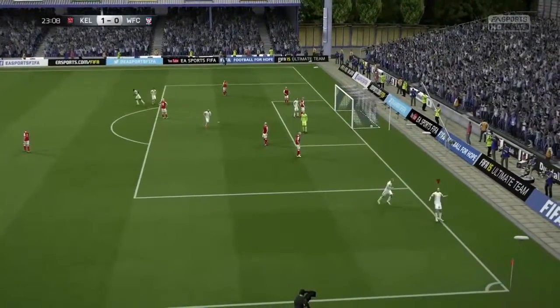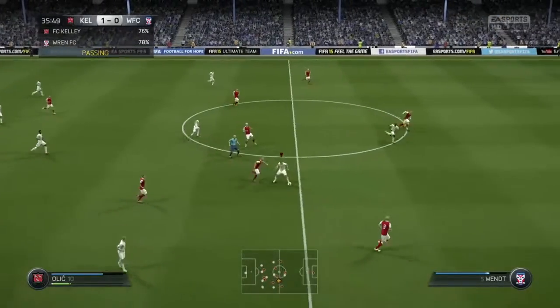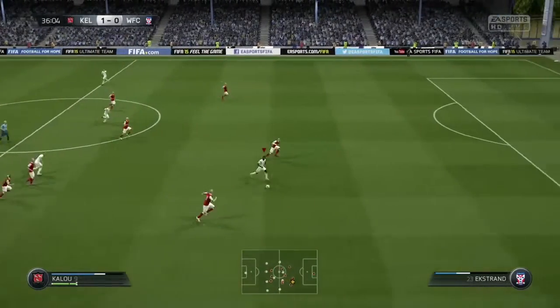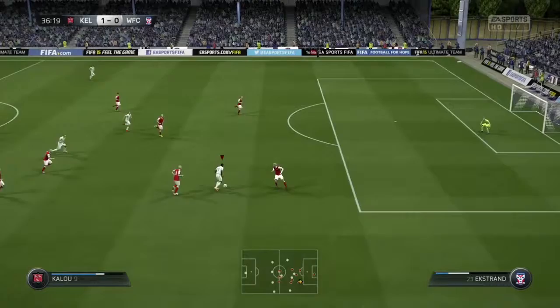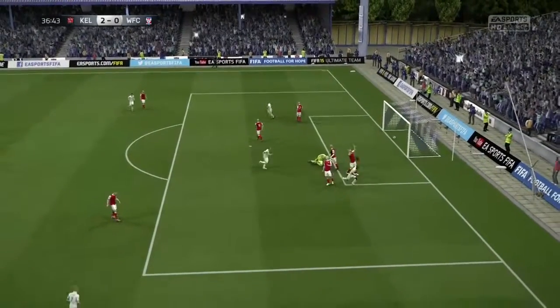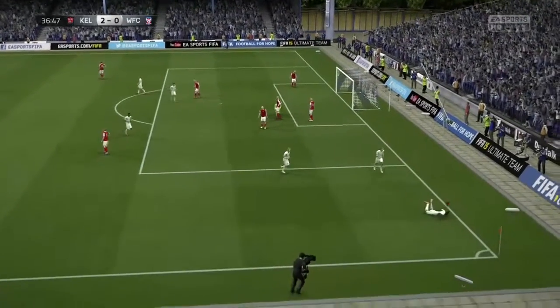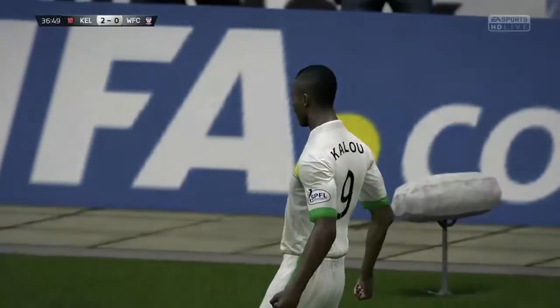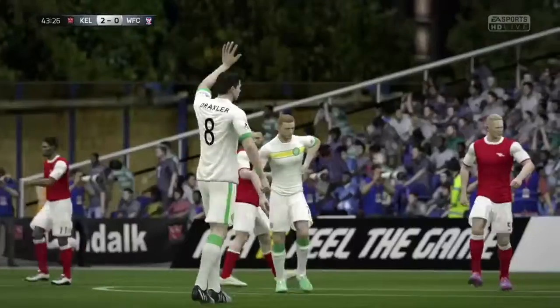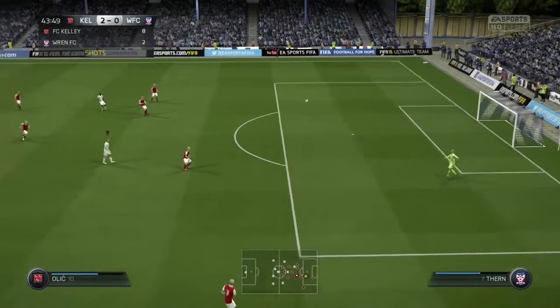Olich, who was a bit of a letdown last episode, really stepped up once we moved up a division. A little bit later we get Kalou out on a run and he's not going to make a mistake either — right to the near post, he finishes. We're up 2-0 in pretty short order, and that's pretty much how this game went. Kalou and Olich were a really nice pair up front.